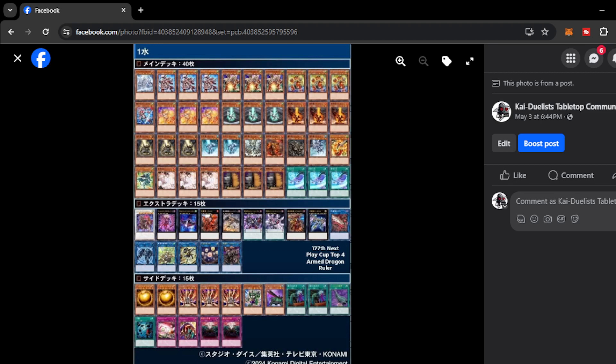Moving on, we have the 177 Next Play Cup Top 4 — we have Armed Dragon Ruler. What a spicy list. This is very different from the usual Tenpai Dragon and Dragon Link dragon decks we are seeing on the format. This time, it plays the very classic Dragon Rulers paired with Armed Dragon — which is kinda not that relevant in the metagame. It's been a long time since we've seen Armed Dragon in format relevance, but this player really cooked something. It plays triple Seca just to provide consistency and resiliency for the deck.